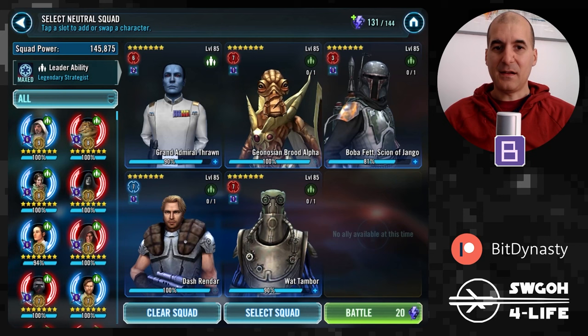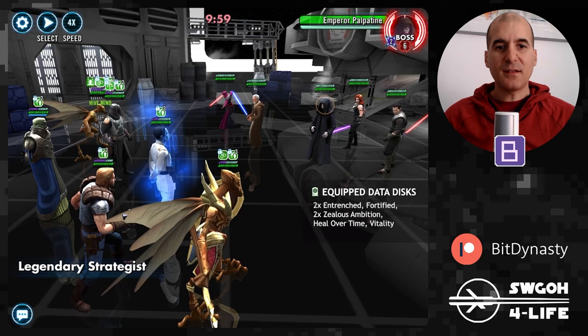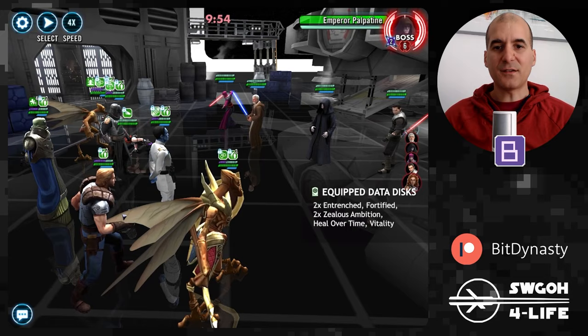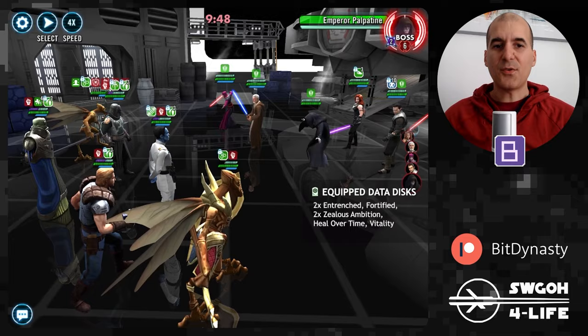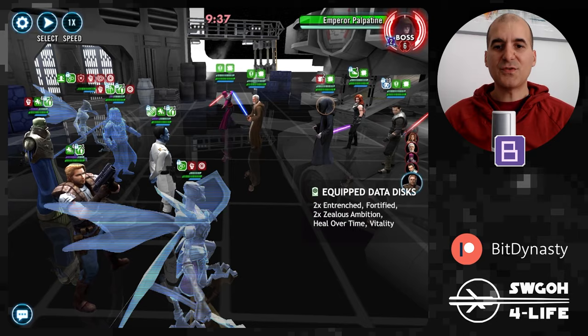Dash is there for his big AOE. Brood Alpha provides the pre-taunt, and Tambor will put Haste on Thrawn just in case Thrawn gets stunned — once Thrawn gets a turn, he cleanses the stun and can give turn meter over to Dash. Then Dash does what Dash does with the Zealous Ambition data disk. Boba is there just for the feat. So we put tank on Thrawn so he can cleanse himself when he gets a turn. Mara gets her debuffs out, giving turn meter to Thrawn, then the stuns come in.